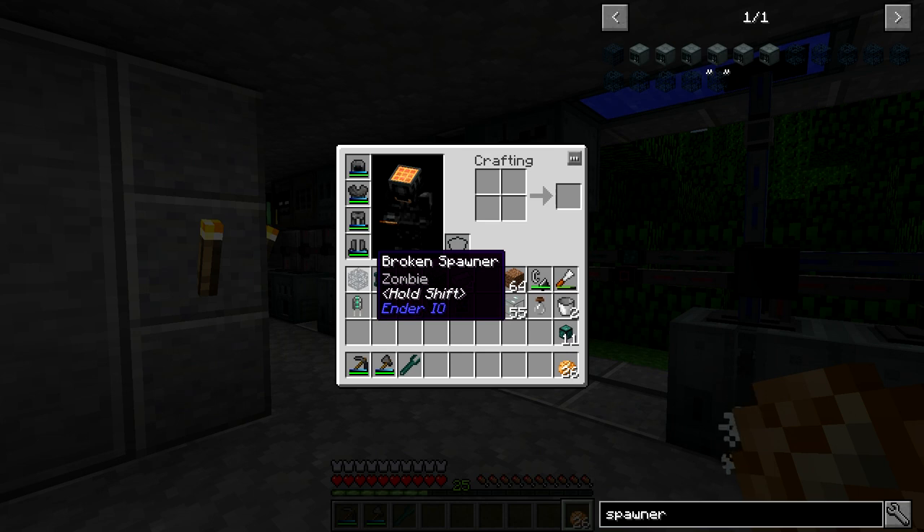I found a zombie spawner, broke it, and got a broken spawner specifying zombie. If you hold shift it says 'combine with a powered spawner in an anvil to set spawn type.' So you craft a powered spawner — which is unspecified — then combine it with a broken spawner designated to what you want, and that gives you the powered spawner that spawns exactly what you want.